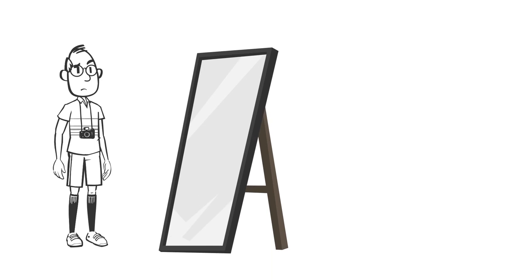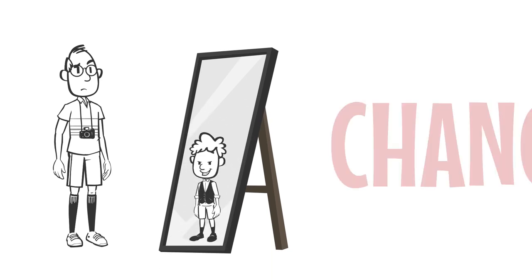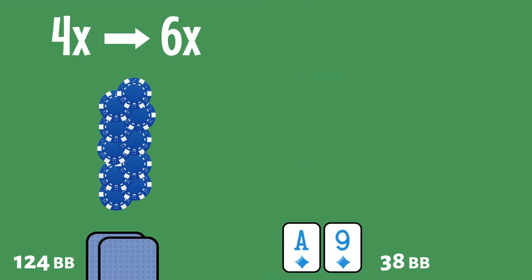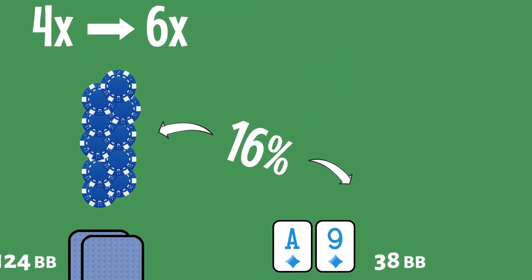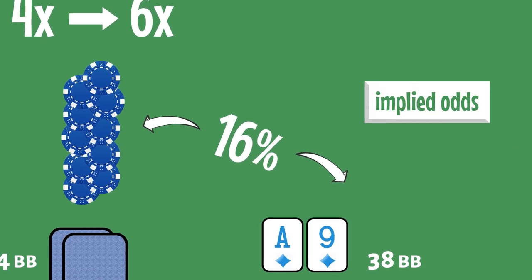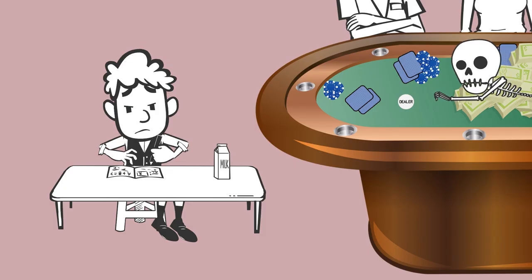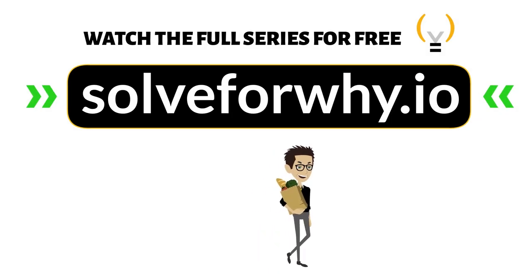If you find yourself with a short stack, it is imperative that you change up your strategy. You cannot call preflop raises with mediocre hands for large percentages of your stack. Your implied odds go way down, so you have to be more selective about what hands you play and how you play them. Look to be aggressive and capitalize on your opponents' tendencies.